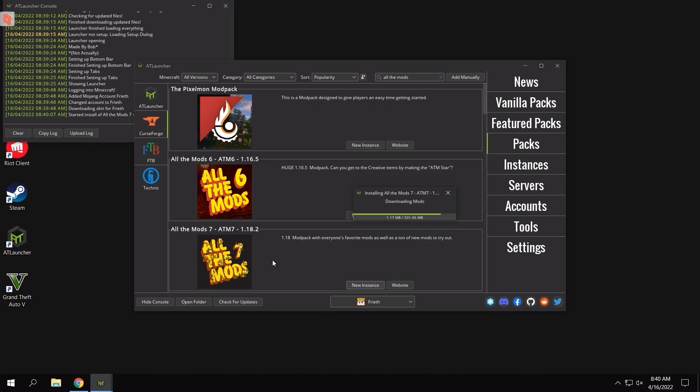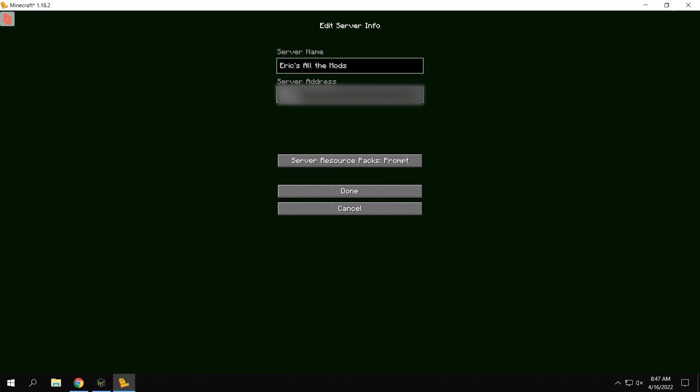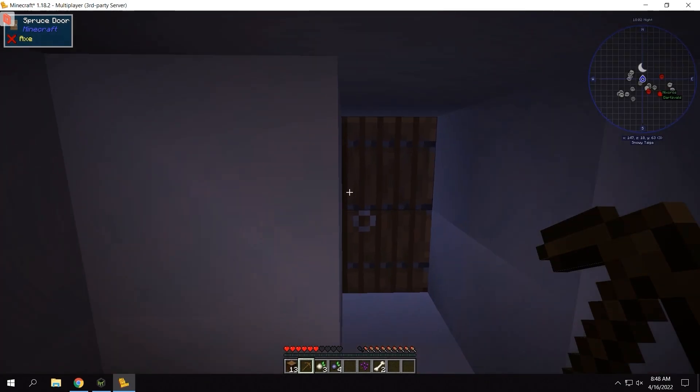Since we already have this mod loader installed, why don't we see how modded Minecraft performs? Let's try the latest version of All The Mods 7, a fairly heavy and taxing mod pack. Installation goes with no issues, and instead of playing solo, let's connect to my friend's multiplayer server. FPS drops upon loading, just as expected.